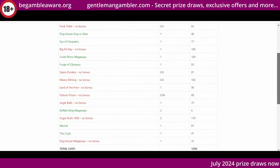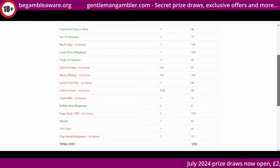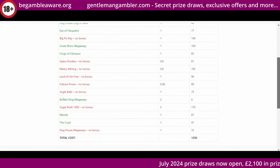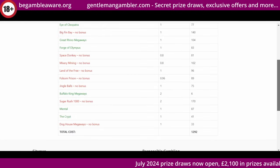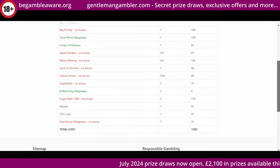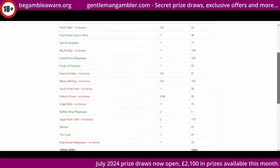I was in a terrible spell in the middle there with five in a row not landing, and through pure frustration I upped the ante on Buffalo King to two pounds. It landed on a third press, but then Sugar Rush compounded the misery with a £170 loss on two pounds. So at that point I dropped back to one pound. We're going to need a lot of luck to get anywhere near this amount back.